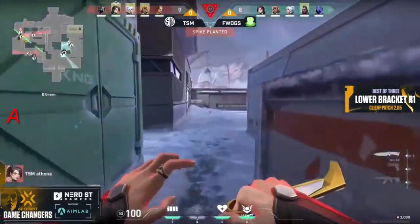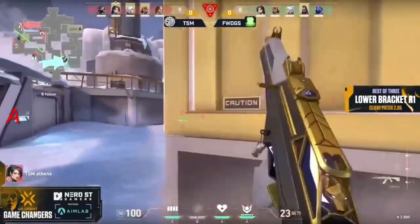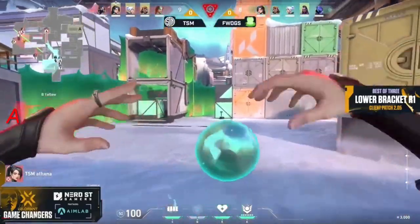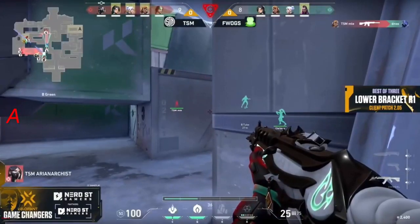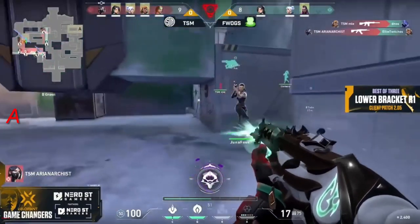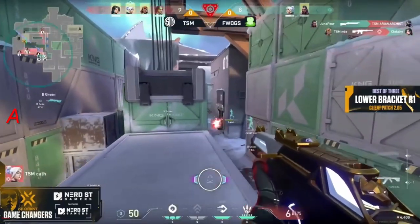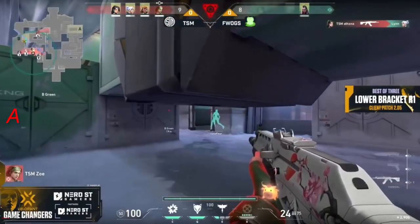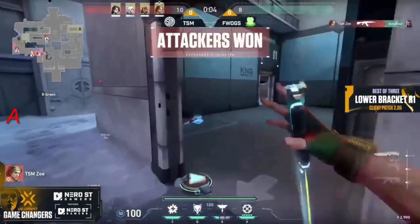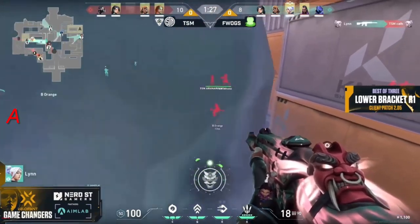In eco you want to get one or two kills, maybe draw out an ultimate, but more than anything you want to get the round over with so you can buy guns next round. That's the coin flip sometimes — you stack up and hope they come this way. Going up through tube, unfortunately taking down the rest of the squad. Okay — the Bucky getting a lot of damage down on Ari Anarchist, but only one kill thus far. Low HP — try to hit the brakes and figure things out before rushing in. There isn't a lot of time left.